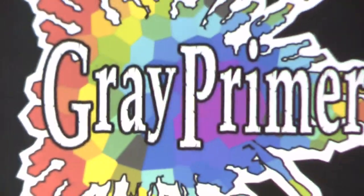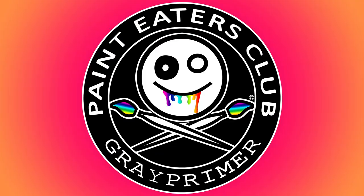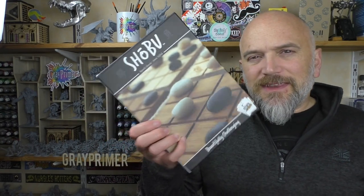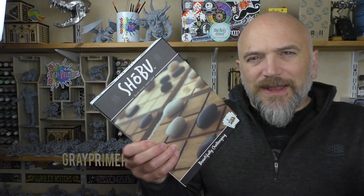Shobu. Maybe that's not entirely accurate — it does come with miniatures of sorts. It comes with these little stones. They don't need building or priming or painting. They come out of the box ready to rock. They still represent playing pieces, characters on a board.